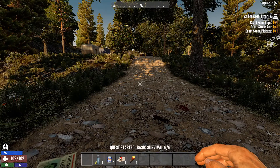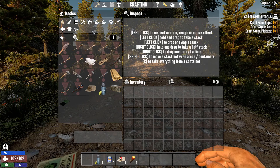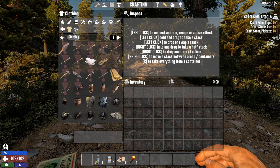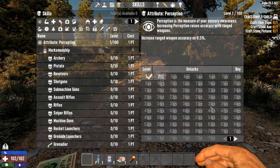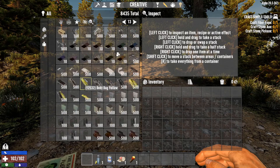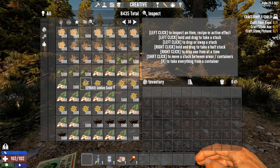In game, everything looks a little different. There's a whole different layout for the backpack. You've got tabs for traps, clothing, resources, and a separate skills area with a lot to unlock. It really is kind of a full-on overhaul — so much is here that can tweak how you play the game. It doesn't get a lot of attention compared to mods like Undead Legacy or Darkness Falls, but it's a really good mod.